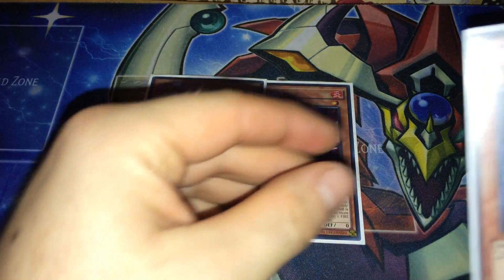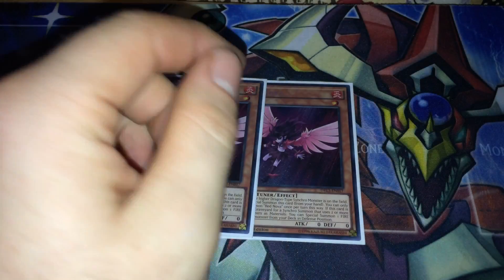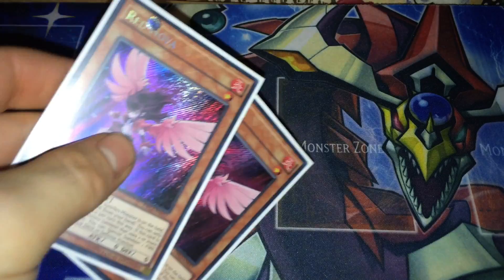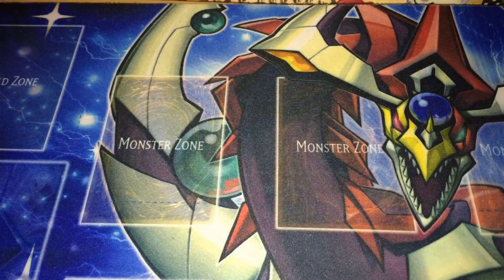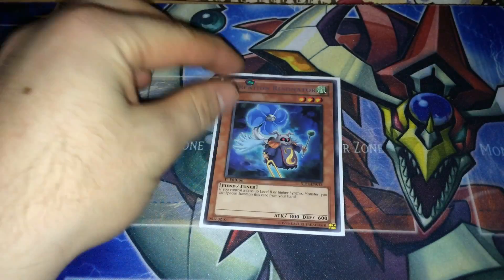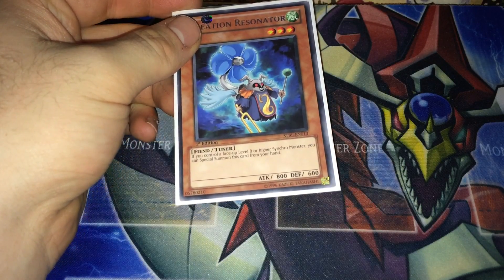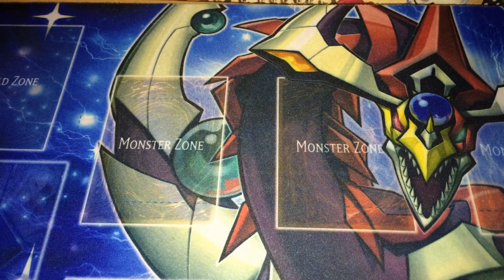Creation Resonator does kind of the same thing — it special summons itself if there's a level eight or higher synchro monster on the field, and then you can add a fire type tuner from your deck to your hand. I use one Creation Resonator because this deck is mostly twos and stuff like that.